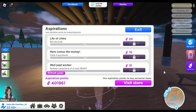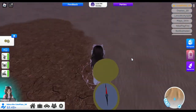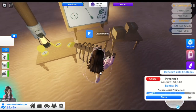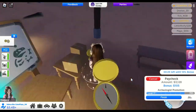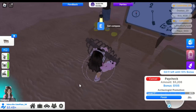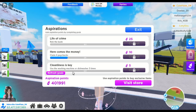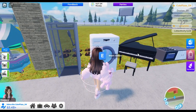Let's move to the next task: redeem a paycheck of at least $6,000. You need to collect $6,000 before claiming your paycheck. Select a job where you get a high salary so you can finish this task quickly — I choose the archaeologist. Then use the washing machine or dishwasher three times. I prefer the washing machine because it's easier.